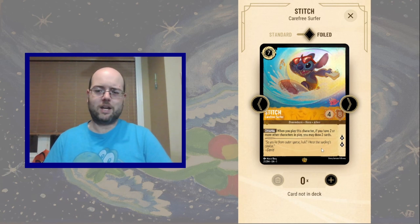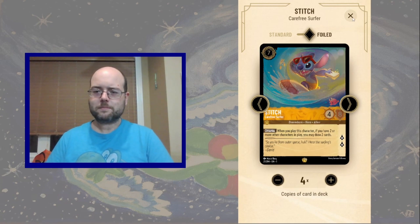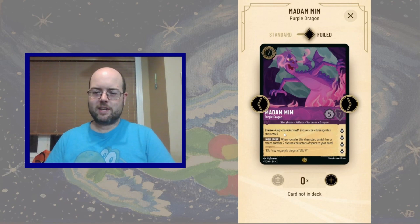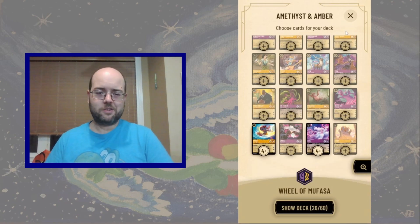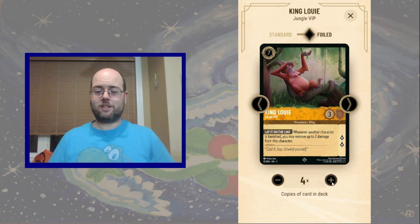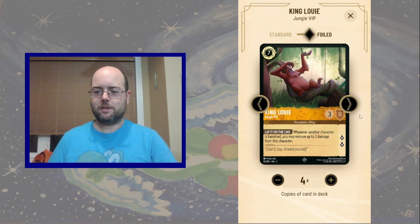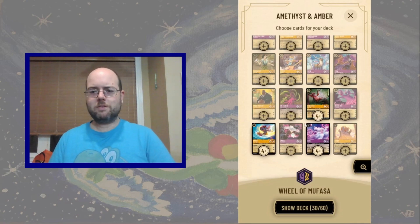I don't really like her that much. So I'm going to go after Stitch, carefree surfer — fake stats, inkable. Madam Min still has the downside of forcing me to sacrifice two characters. King Louie — not my favorite card, but he's a top, and if I get a King Louie for free, I'm going to take it. 3-8, self-heal whenever a character is banished.